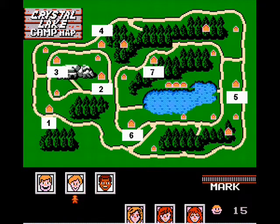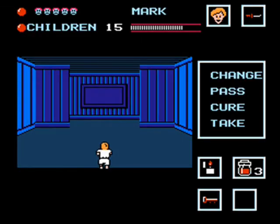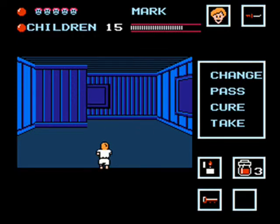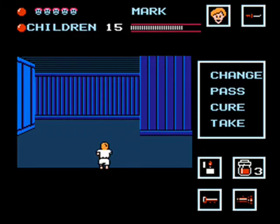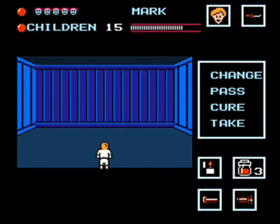Then comes six and seven, and it honestly doesn't matter at this point, but lighting both of them will give you the flashlight, as you will see here, which will light up the cave and also the woods. Honestly, it doesn't matter that much.